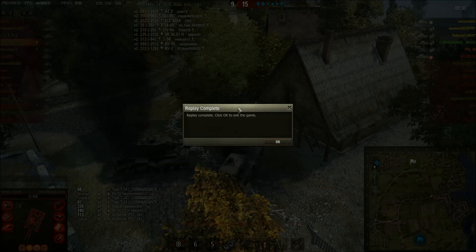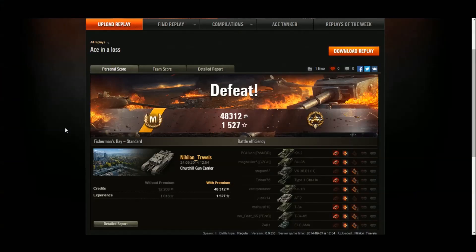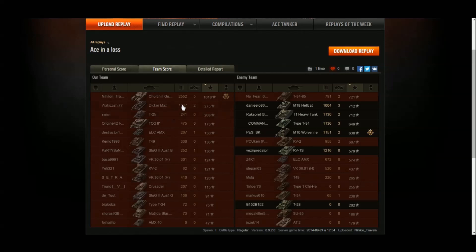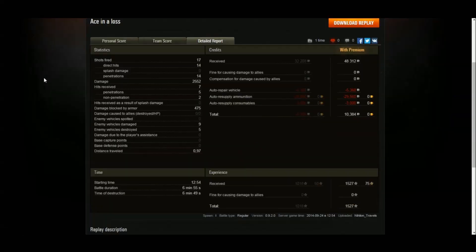A team collapse and a last-ditch defense by Nealon netted her five kills and 2.5k recorded damage. It always sucks to get an ace tanker on a defeat, and that was Nealon Travels' first ace tanker in her Churchill Gun Carrier — ace tanker and High Caliber on a defeat. She finished top on XP with 1018 XP, 2552 damage, and five kills. 17 shots fired, 14 hits, 14 penetrations. The gun on the Churchill Gun Carrier is really good and it does have really good gun depression, so it is a hill warrior — but you have to stay hidden because the armor doesn't work, the camo rating doesn't work, and it's not mobile.